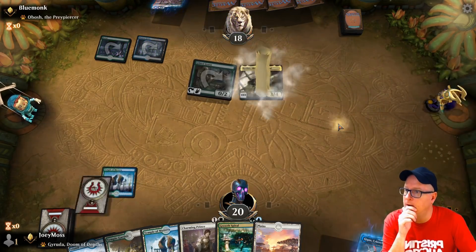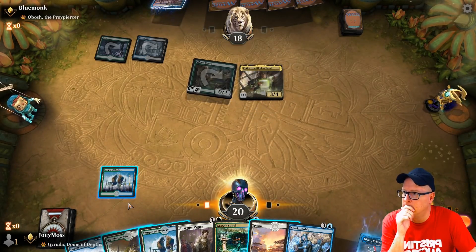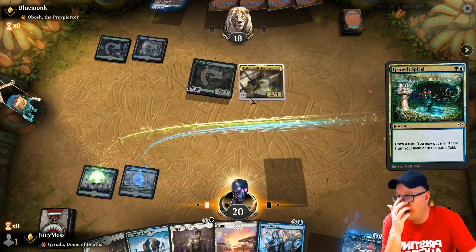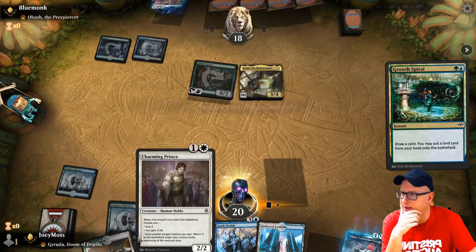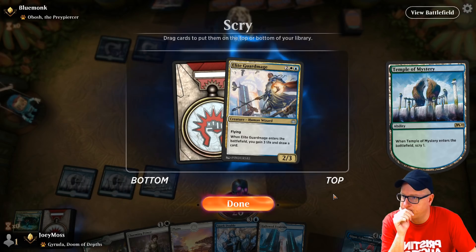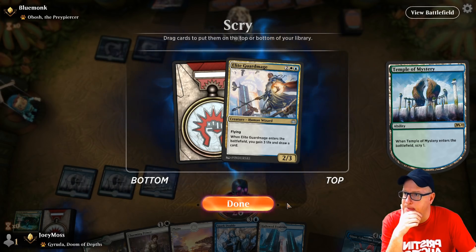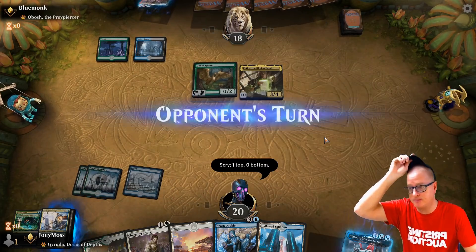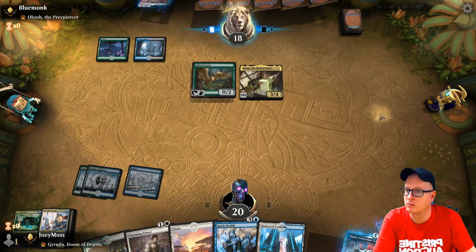Kethys combo — uh oh! A Spark Double — hot dogs! I think we play Umori. I'll Growth Spiral now. He's not running blue, so it doesn't really matter. Temple can drop out of our hand. Haru Elite Guard Mage — next turn we're not gonna be able to do too much. The card draw would be appreciated from Elite Guard Mage, to say the least, before we can get to Gigan. So we'll go that route.